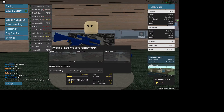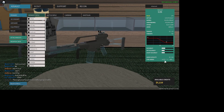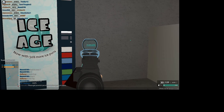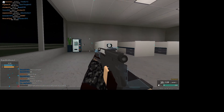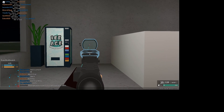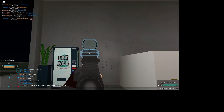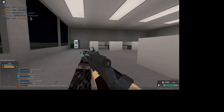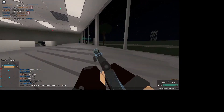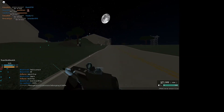You can also press B for changing your fire mode. This gun can shoot in auto, two-shot burst, and semi. Right now it's on default auto. If I press B, you can see down in the bottom right of the screen — now I'm on burst, two-shot burst. Different guns have different types of bursts. Semi is pretty self-explanatory — you can only shoot one bullet per shot.